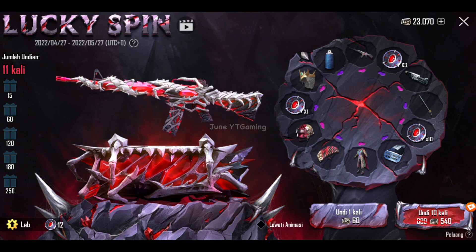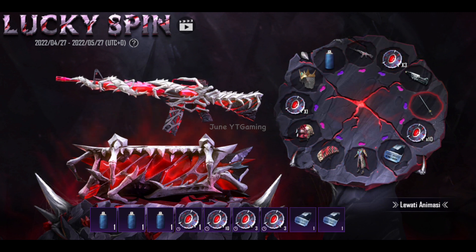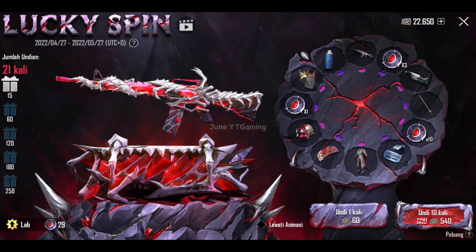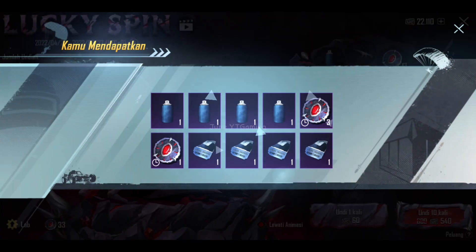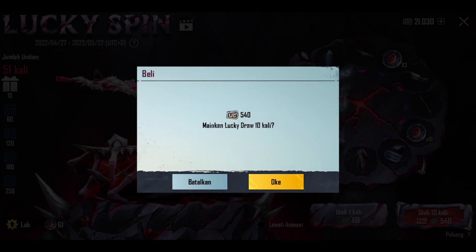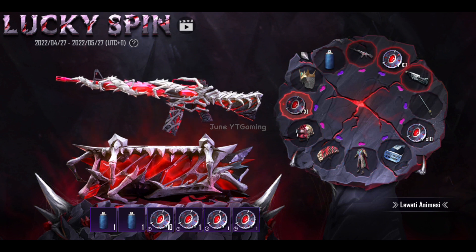Kita next lagi ya guys ke 21 kali gacanya, masih ada voucher potongan 120 UC. Semoga gacanya kali ini wangi ya guys, gak mau spend banyak apalagi sebenernya lagi hari raya guys. Belum dikasih ya guys, langsung aja kita next ke 31 kali gacanya. Beralih ke teori skip ya, semoga aja dapet. Setelah ini ke 51 kali guys — ternyata dikasih material 1, lumayan banget. Udah selesai skipnya soalnya udah dapet 1 material.